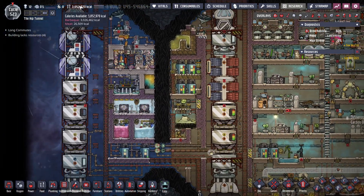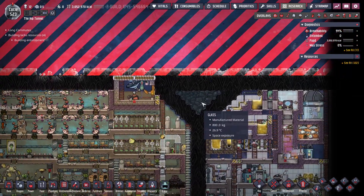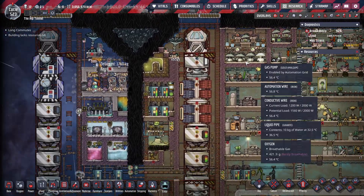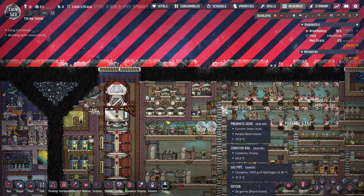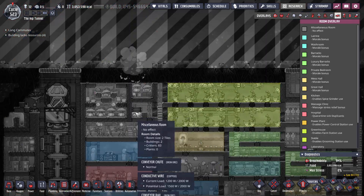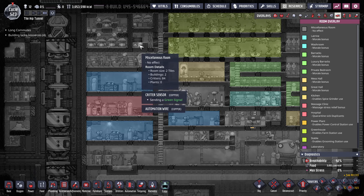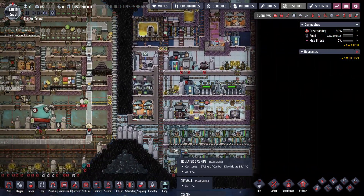I've got 3 million calories in food — that's more than enough. And this meteor shower is still going off. I'm back up to 194 hydrogen because this thing is sucking up all my extra oxygen. There are 83 pip and kettle pip eggs in there — I might have gotten a little bit overboard on the food.